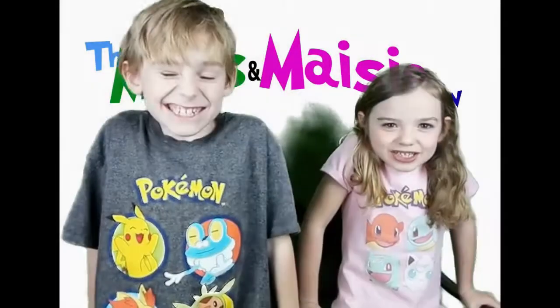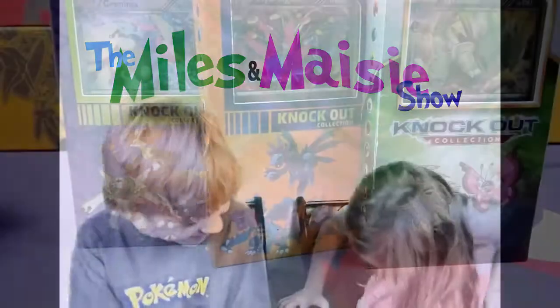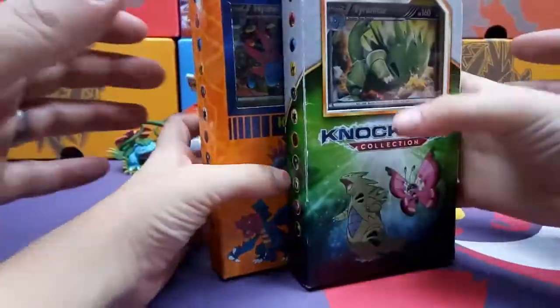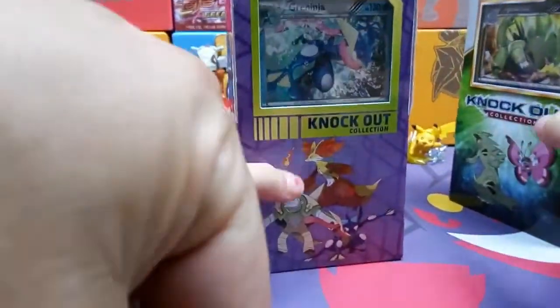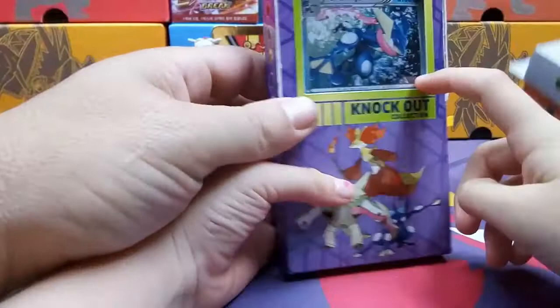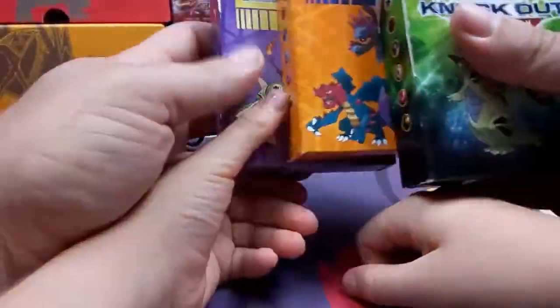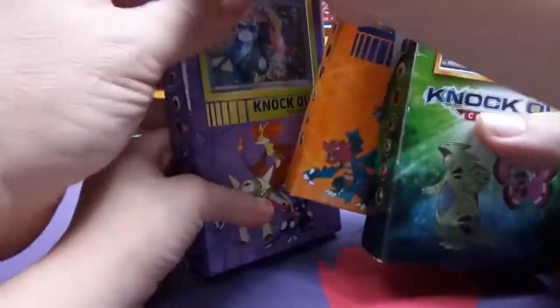Hi, boys and girls. Welcome back. Today we're going to be opening knockout boxes. This is mine — Green Ninja. Maisie, we're going to open three knockout boxes, which have three promo cards in each one and two packs.